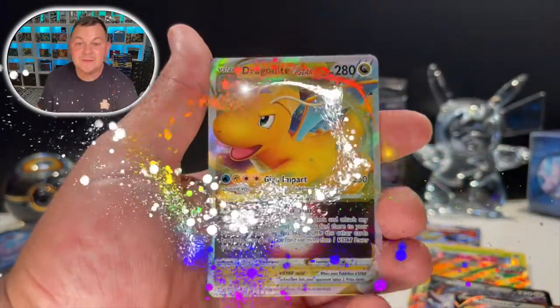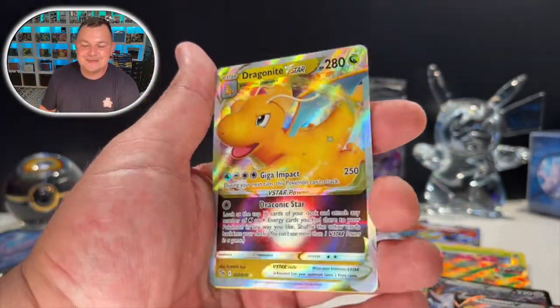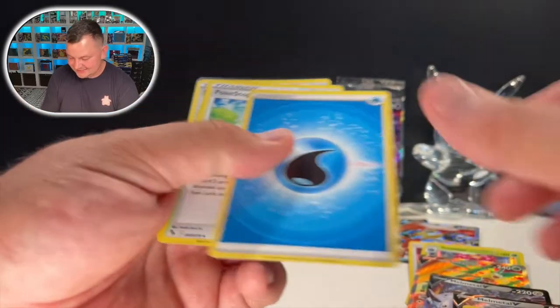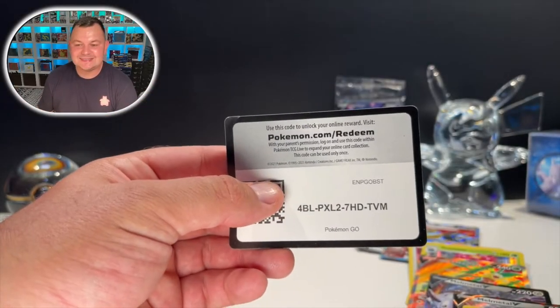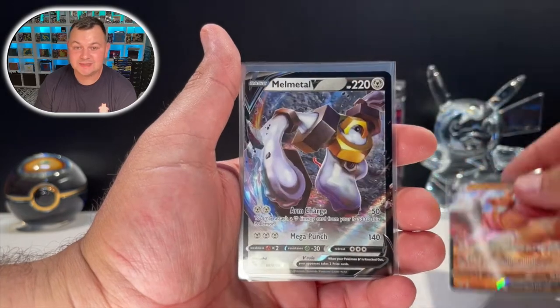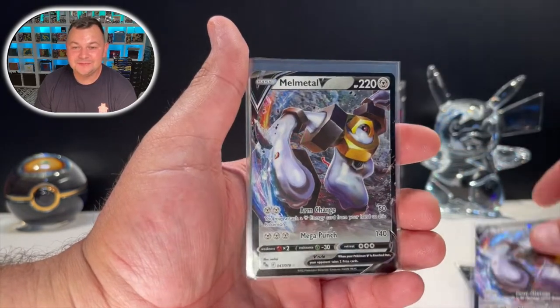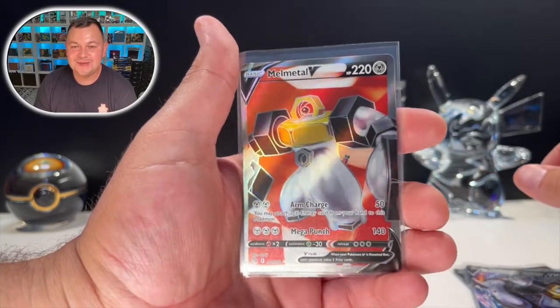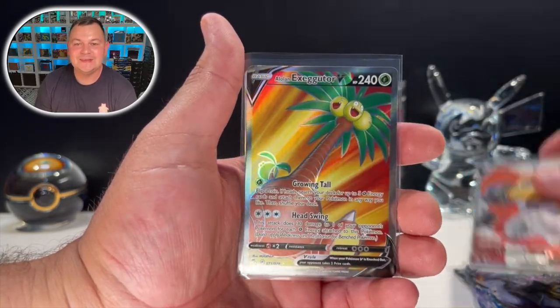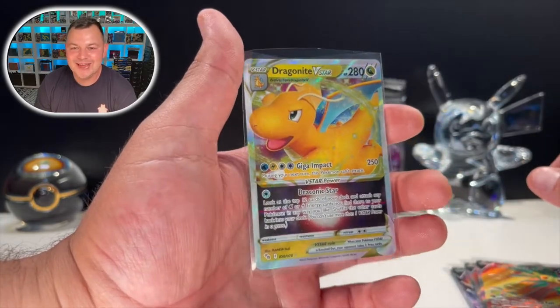Last pack magic — these packs rip so easy, just like butter, baby! Last pack magic with a Spark, and we got a Dragonite V-Star! That is amazing — let's go! That is sick. On my Pokemon Center Pokemon GO ETB, we got a Melmetal V, three Melmetal Vs total, the Melmetal V full art, the Alolan Exeggutor V full art, and the Dragonite V-Star for last pack magic.